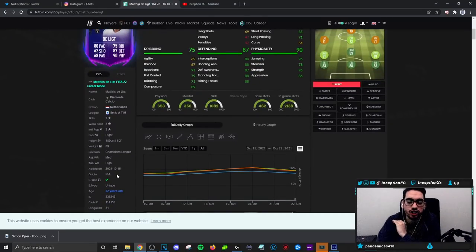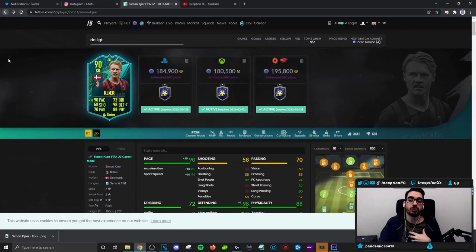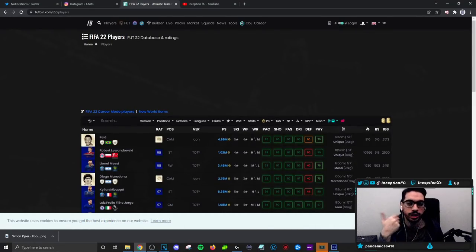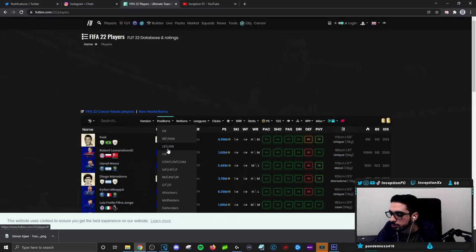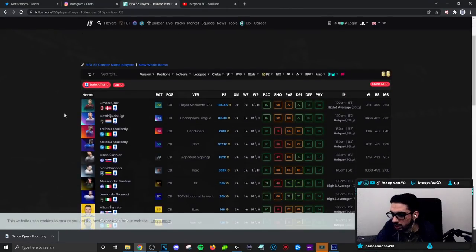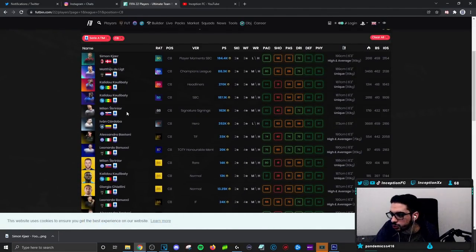For me personally, cards like De Ligt, Koulibaly, even the Gvardiol card — Gvardiol is a very, very good defender — those cards are better than this Kjaer card if we're going to be doing a comparison between Serie A players. Center backs from Serie A: De Ligt's better, Koulibaly's better. Skriniar — I never tried myself. Cordoba is apparently crazy in this game, never gave him a shot either.